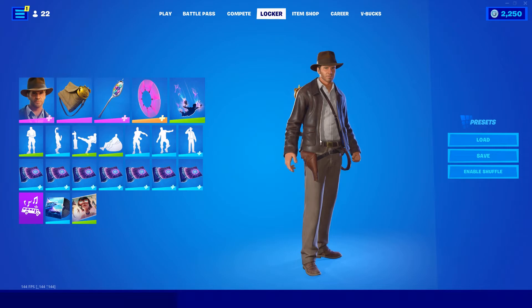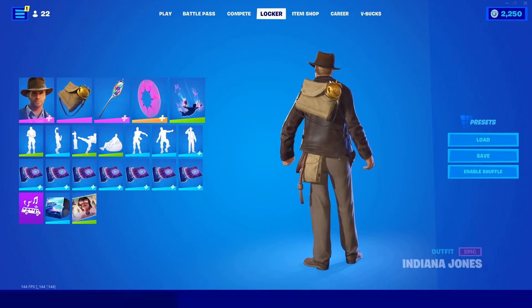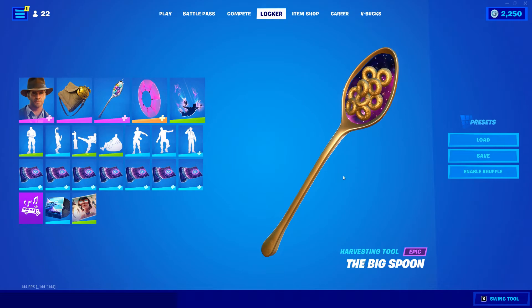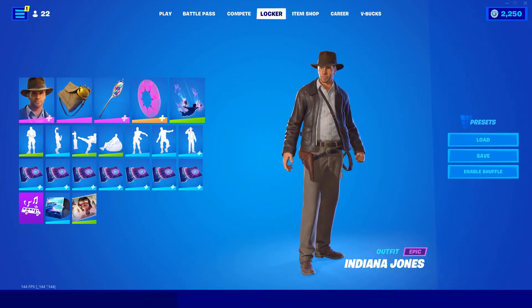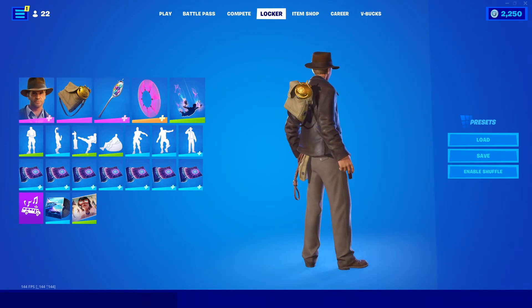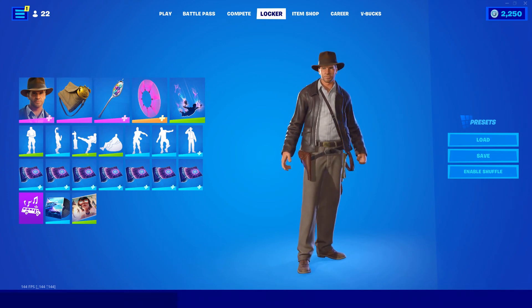Last but not least, we're gonna use the OG backpack skin that came with the challenges — this is gonna have a nice little gold trophy in the back. I thought what better to use than a full golden spoon that kind of has a nice mystical thing to it. The mystical aspect of these skins really matches what his character is all about — it was always like that mystery and that kind of magical stuff with traps.